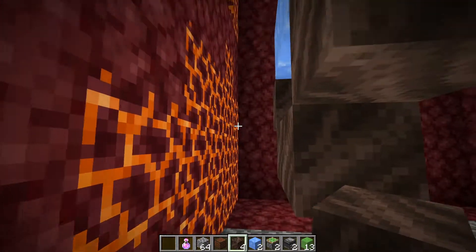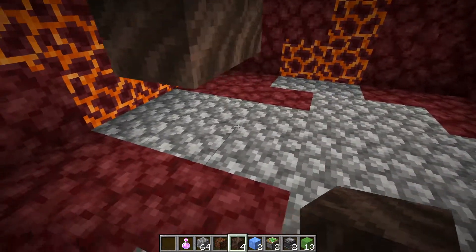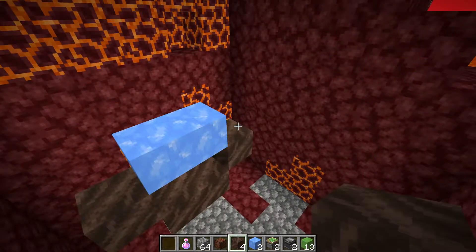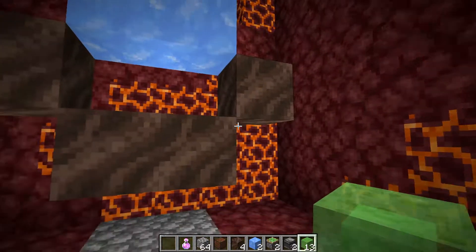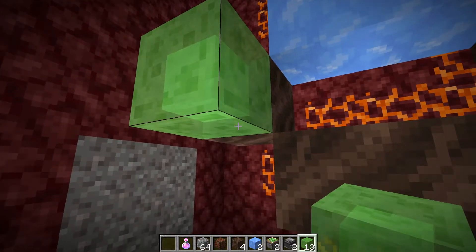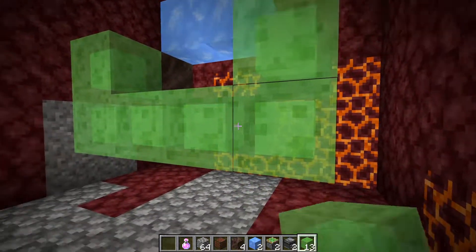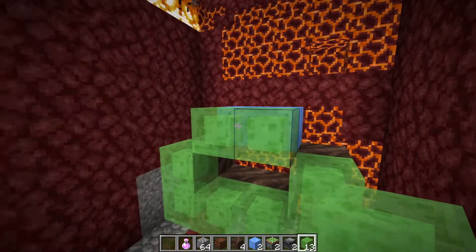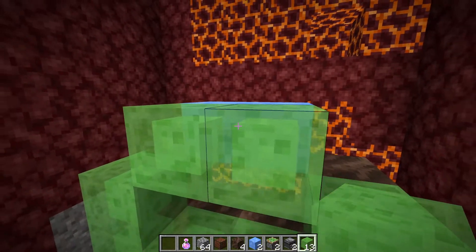We need one more filler block to go on either of these spots, so we can place in two blue ice to create this little eye shape of soul soil and blue ice. Just for a quick recap: that should be one block away from the back wall, one block away from the floor, and one block away from either of the side walls. Now take slime to link up all the soul soil — place it off of any of these soul soil blocks, then loop it down like a smile all the way along the bottom to create this U shape. For the blue ice, you just need to place two slime blocks off of it, both connected directly to the blue ice.